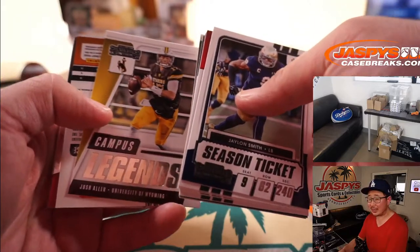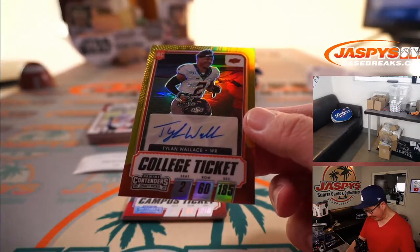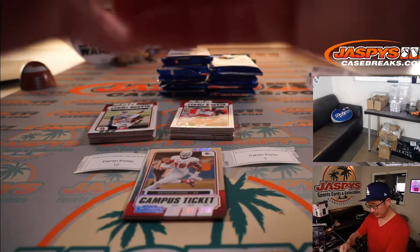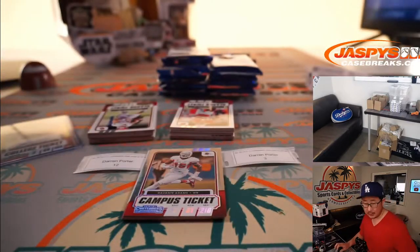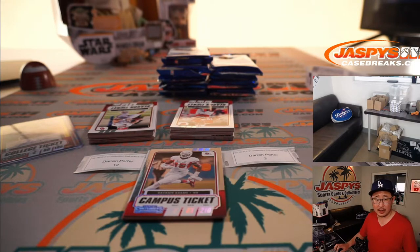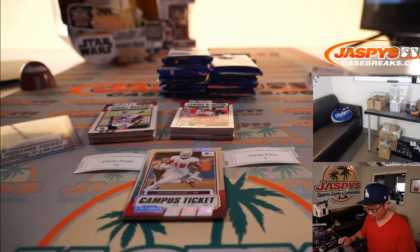Our autograph in the middle is going to be a Talon Wallace college ticket autograph in that chrome-style design, which is pretty cool. Those are out of 10 — this one is 9 out of 10. Where did he end up? Fourth round pick, wide receiver — went to the Baltimore Ravens, Darren.